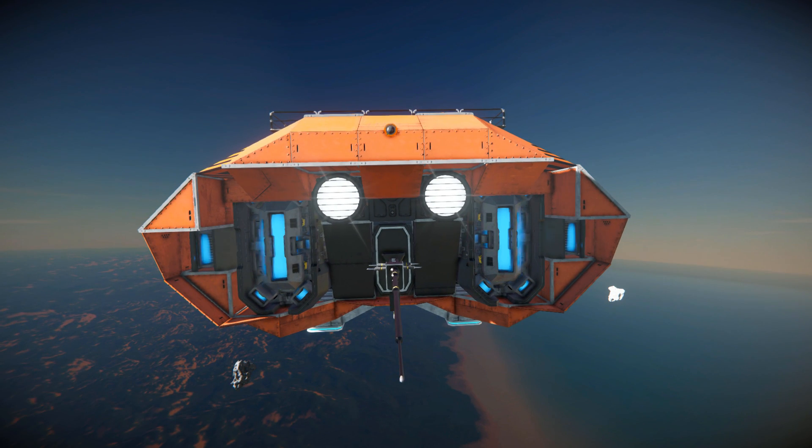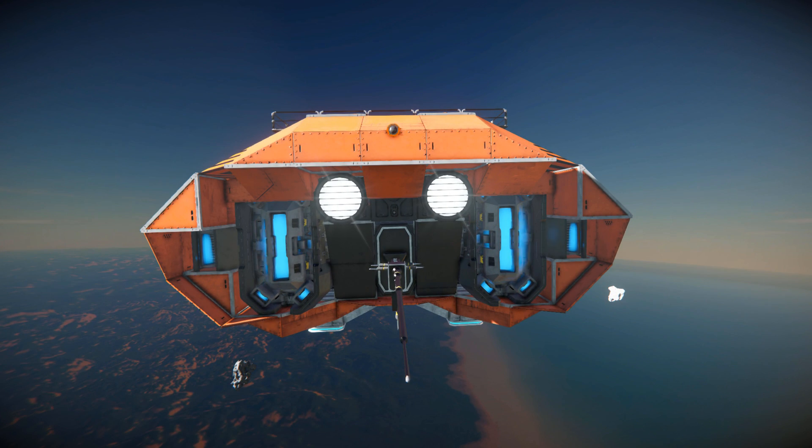At the very front of the MAV we've got two spawnlights to light up the darkness, an antenna to make sure we can always find this thing, a camera to drive this and get a good view of what's going on ahead of us, and then a couple of ion thrusters — the only forward-facing thrusters that appear on this ship.